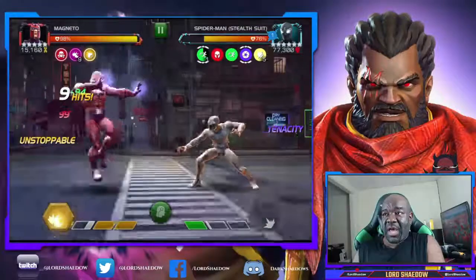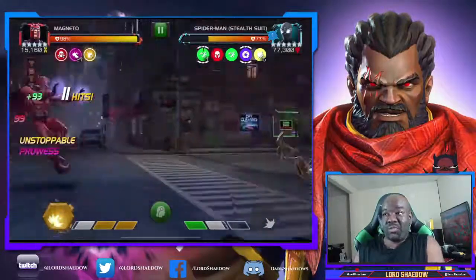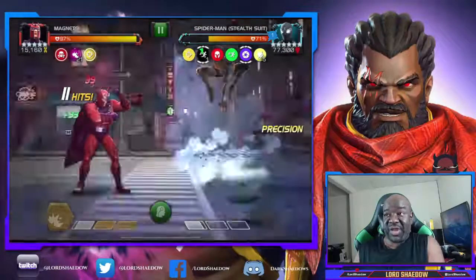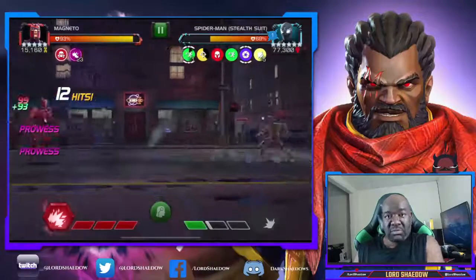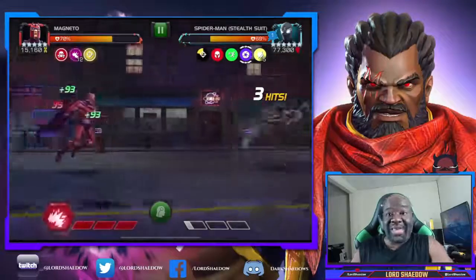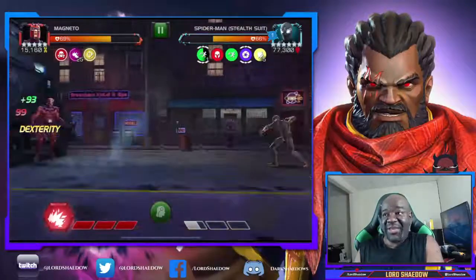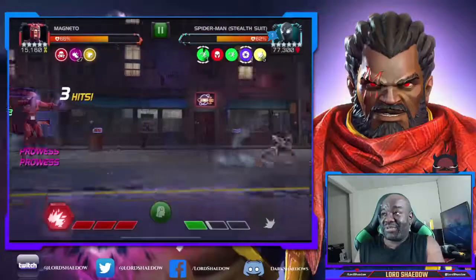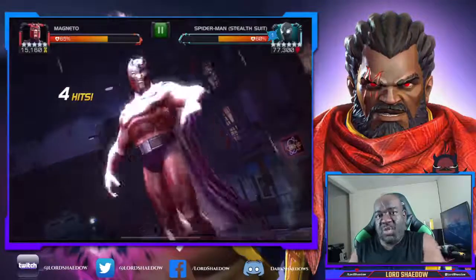We're doing well so far. I tried to go in and tenacity fired but he didn't punish me. I'm using my five-star high sig Magneto so I won't be taking as much damage. I start building up prowesses with parry-heavy combos, waiting to bait out his special one. I want to hold off until I can build up to about 40 prowesses before firing my special. The tenacity evade is really annoying — he evaded right in the middle of my heavy, and if I weren't unstoppable that would have wrecked me. It seems like it always happens to the AI's advantage.